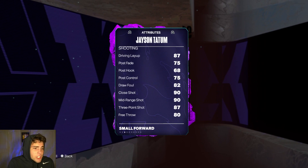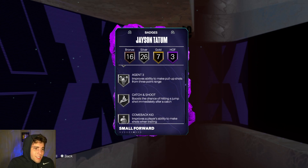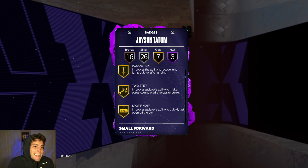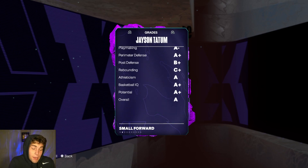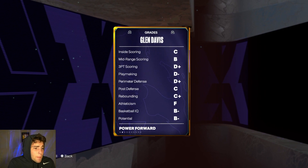If you lack all those players, you get Jason Tatum — 6'8', 87 three-ball, great ball handling, great defensively. Jason Tatum is one of the best cards in the entire game, maybe the best small forward right now. He is that elite. Is he worth locking in the set? No. But is he absolutely elite? Yes, without question.